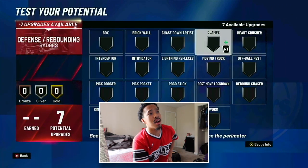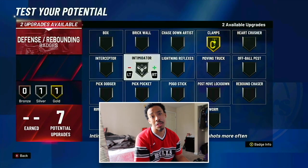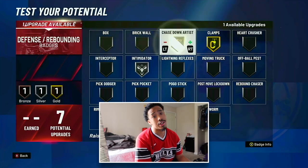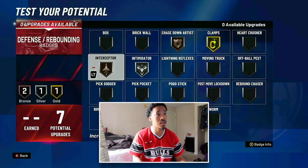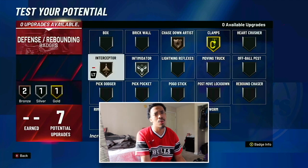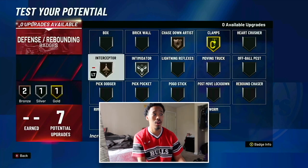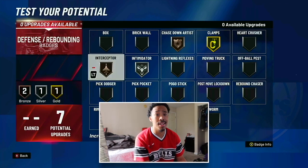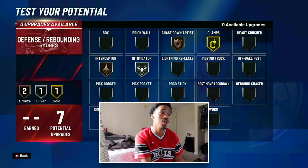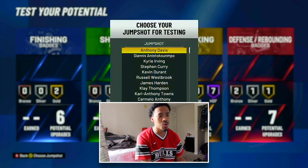For defensive badges, you're definitely gonna need Clamps all the way up. I like having Intimidator on Silver so that I can have Bronze Chase Down Artist and Bronze Interceptor. Chase Down Artist is gonna lock them down — you can chase people down. You're not really gonna be blocking people in front of you, so Chase Down Artist is definitely more useful than like regular Rim Protector. I really don't see Rim Protector being useful for bigs anyway. Interceptor is going to get you in the passing lanes, get you those steals. Even though you're not a pure defender, that's definitely the wave.